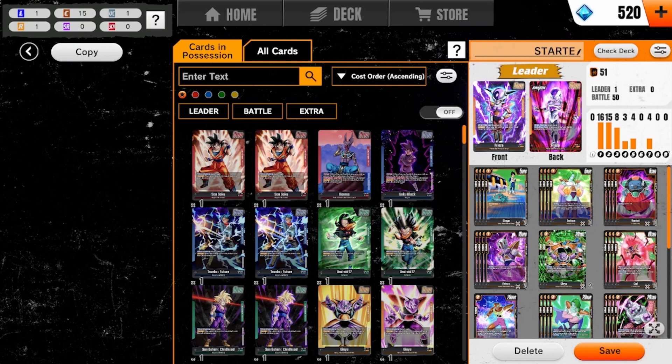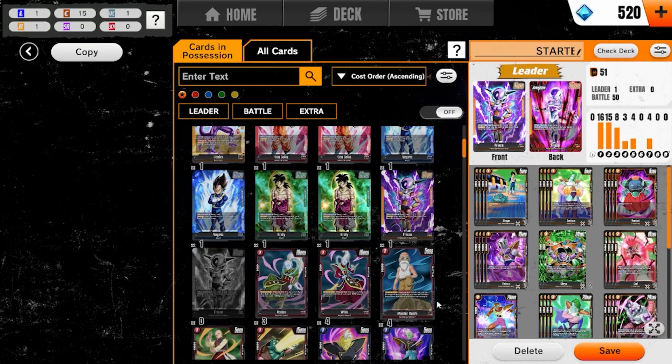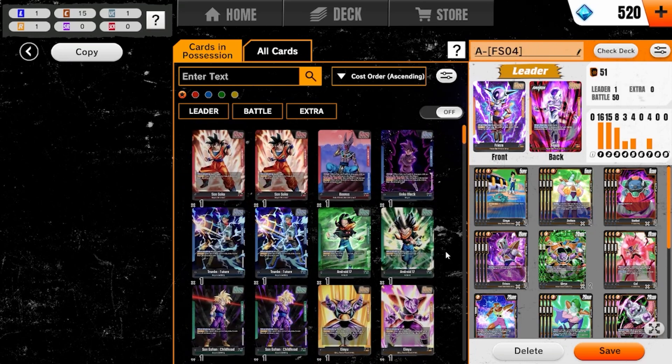As of right now, there aren't that many leaders. Really, we have a couple Goku leaders, Goku Black, Beerus, Trunks Future, Android 17, Son Gohan, Childhood Gohan, Ginyu, Vegeta, Broly, Frieza, and Cooler. So there aren't really all that many leaders that exist right now with the first initial release of Dragon Ball Super Fusion World, but we're going to check out each leader and have some fun.